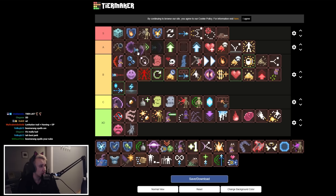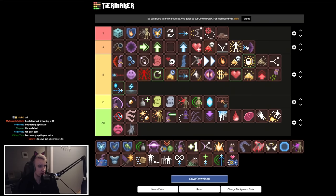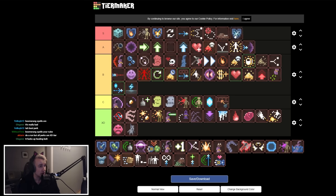There's a similar perk that's basically Repulsion Sector but in a sector in front of you — low B tier. Not sure why they added it since it's basically the same thing but worse.